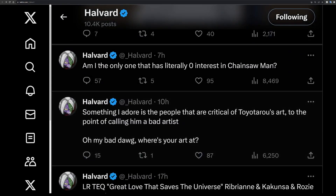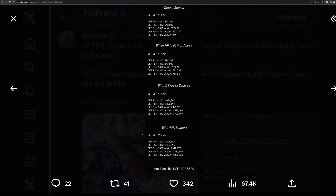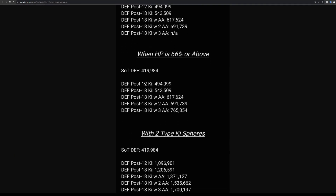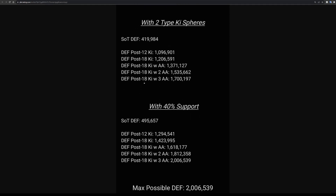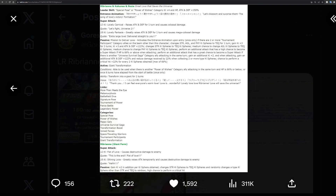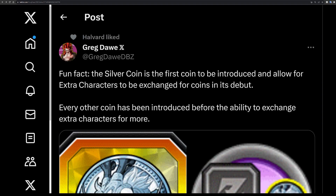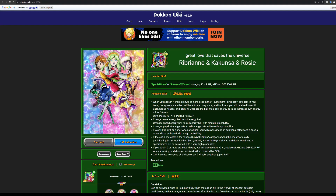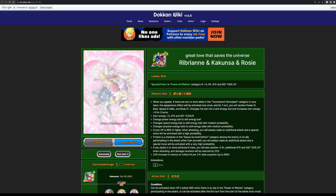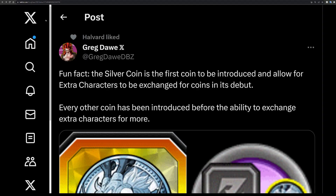There are also calculations with Android 17 and 18 support where defense can reach 2 million, but 17 and 18 themselves are pretty mid leader-skill wise. They're great as support units but that's about it. Overall, if you're on JP and you're not a big Ribrianne fan, I'd probably say skip. Now let's talk about something I really wanted to discuss.